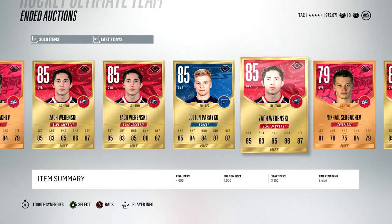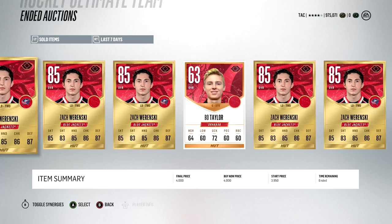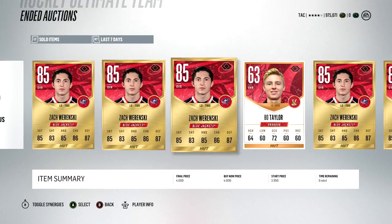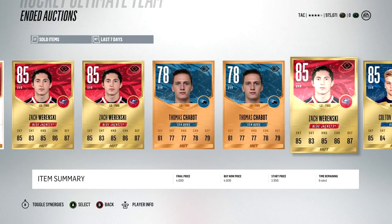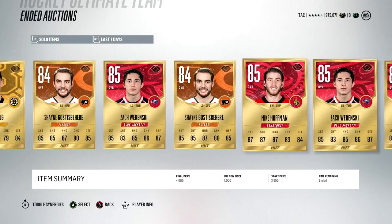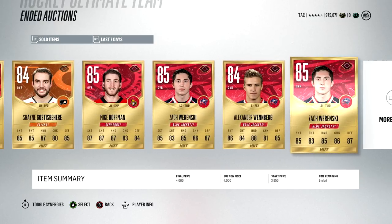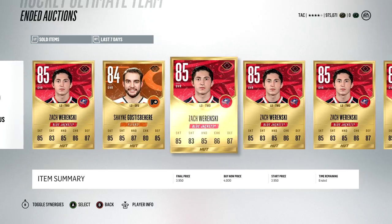The next method is focusing on one specific player — someone somewhat popular. I chose Zach Rowenski, and for about the last month I've been buying and selling him. I've sold a bunch for 4K. Basically, whenever one was on the market for 3,500 coins or less, I'd buy it, relist for 4K, and do that for all the ones on the market — essentially controlling the Rowenski market.